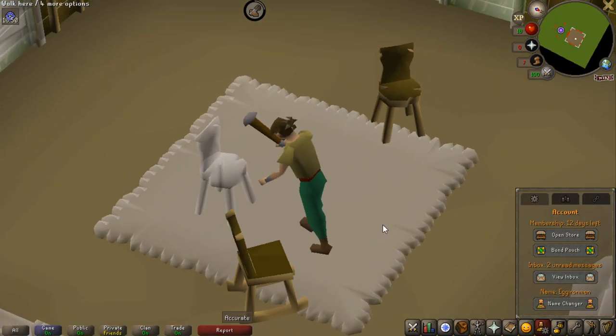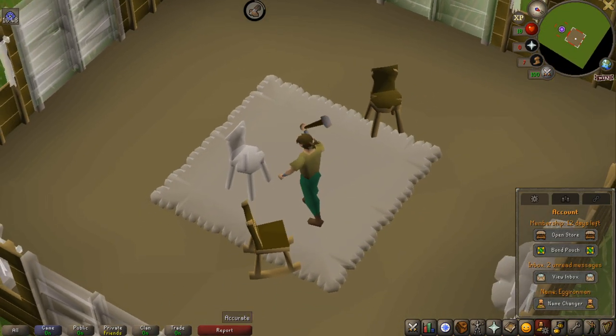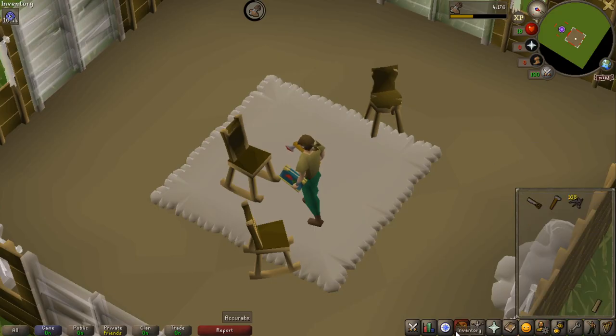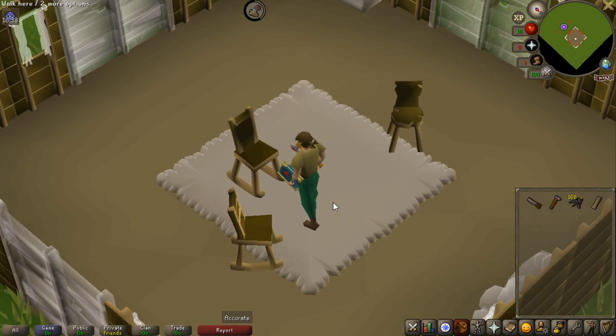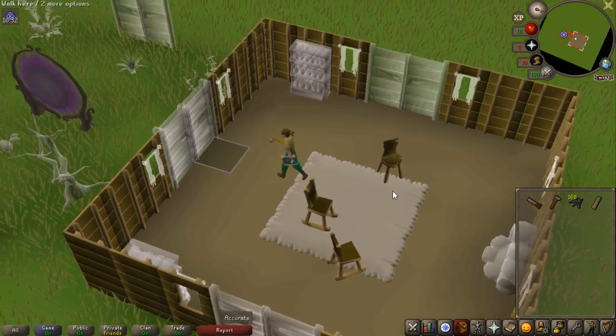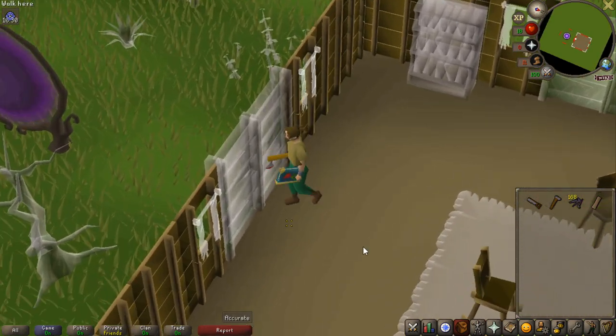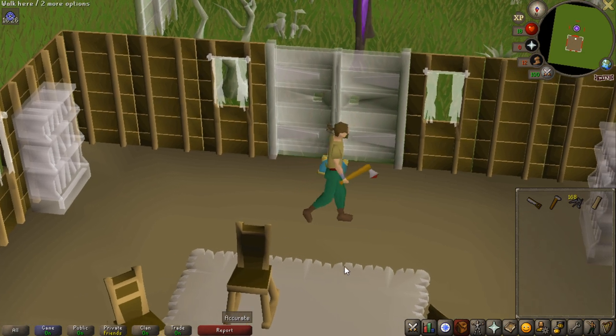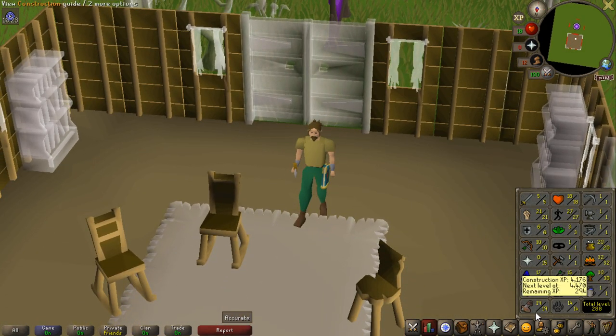This is actually going to be the last chair I'll be able to build within the time limit. I have one minute left after this one, and the total planks I have left including this one is 15 — 14 in the bank. With only one minute left and having to run all the way to the bank, I can't complete all of those planks. One hour of construction done, including picking up money, buying nails, and picking up the planks. I'm really happy with level 19 construction.